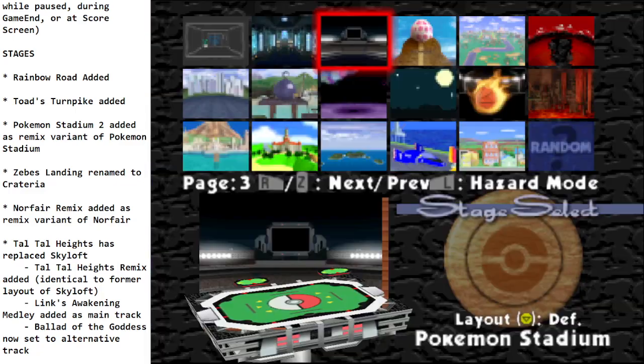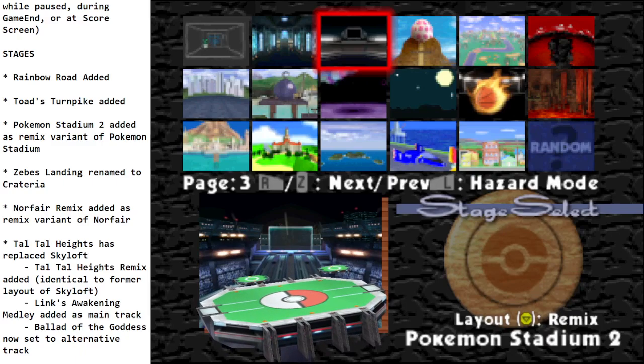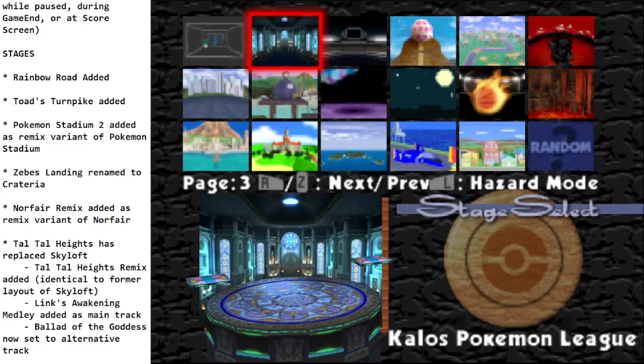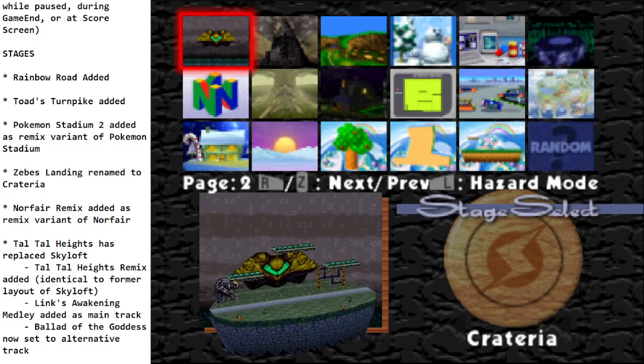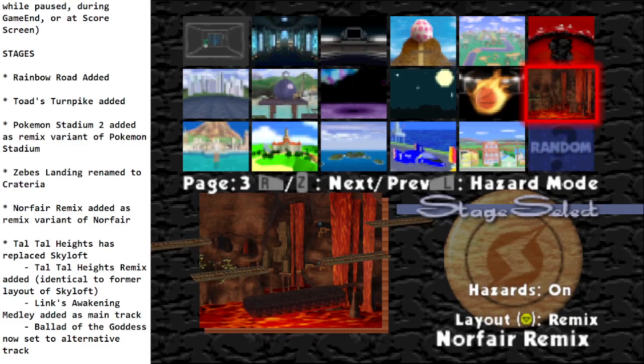Pokemon Stadium 2 has been added as a Remix variant of Pokemon Stadium — much nicer looking, cleans things up, makes it not quite so dark. Zebes' Landing was renamed to its proper name. Norfair has been added as a Remix variant — I want to say it's from Brawl.